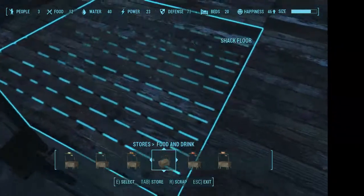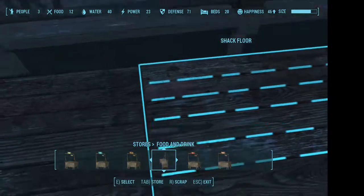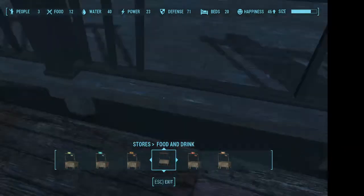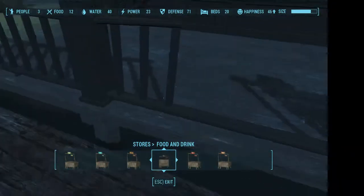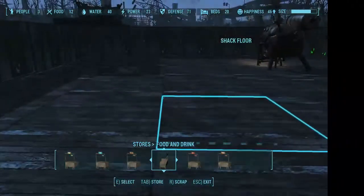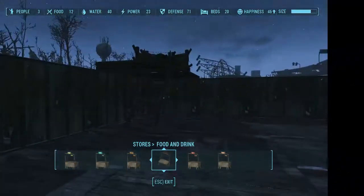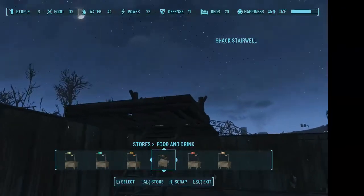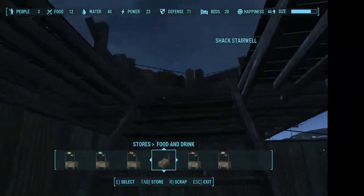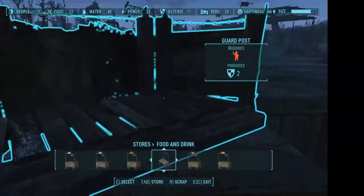I would have liked to get some stairs here but that was not working — I kept snapping to these two things. So yeah, that just didn't happen, it's just gonna be that way. And finally I just built this up here to have a little guard post and then right in front of it. That looks ugly, I know it's floating and I don't like it.